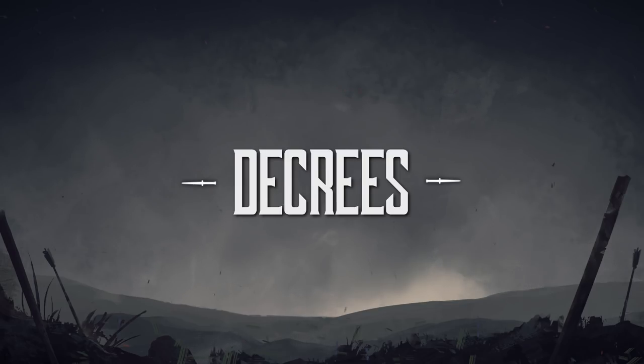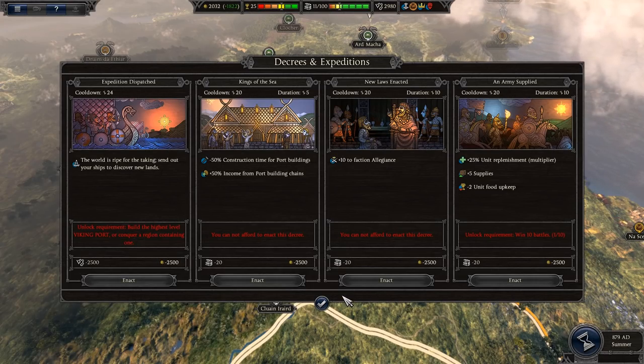Decrees. Similar to the rights in Total War Warhammer 2, the Decrees screen allows the player to enact one of four different Decrees that give bonuses to their faction for a number of turns. These could range from bonuses to unit replenishment, big increases to research rate, or triggering expeditions for the Viking Sea Kings. These are now accessible from the top right bar.